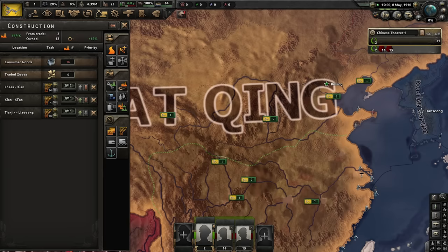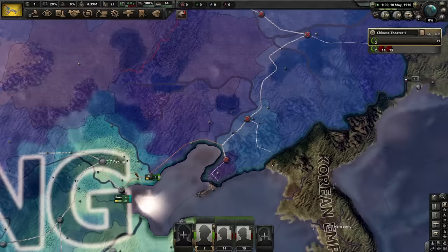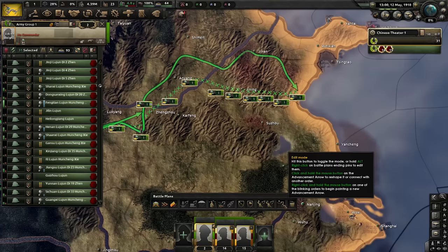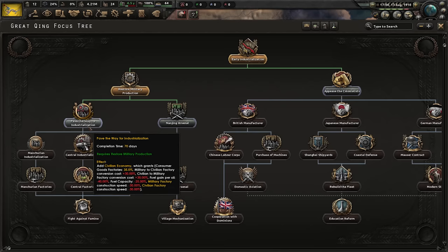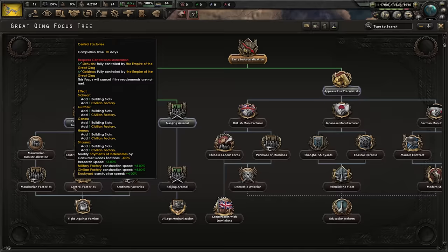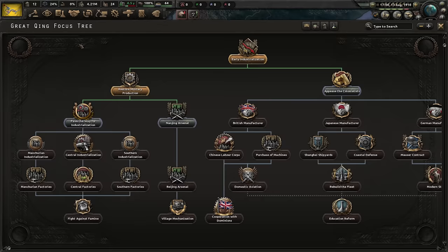I'm building railways because several supply hubs aren't connected — like this one in Tibet — and pretty much everything in Manchuria is disconnected from the supply network. I'm trying to build those first. I'm also considering including Nanjing, because if I can hold Nanjing I'll hold a lot of victory points. Manchurian factories can wait since I know I'll hold Manchuria; I just need to rush the southern and central industrialization focuses before those areas rise up.